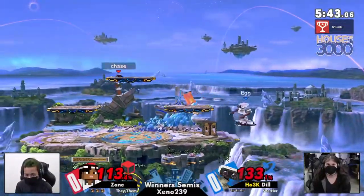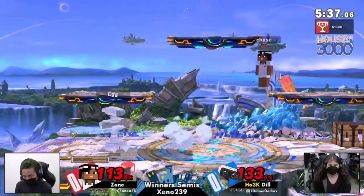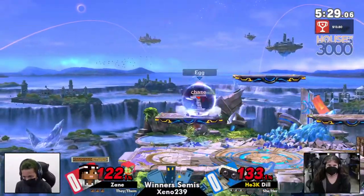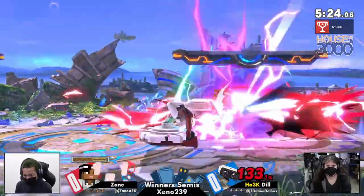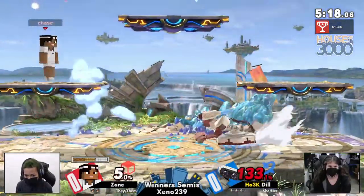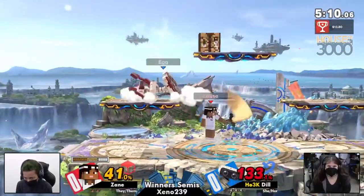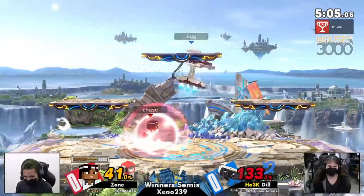Alright, getting stone. You're going to have to help me out just kind of understanding Steve's stuff in general — this character has a lot to know about. Well, for one thing, we're on Battlefield, so materials are neutral, standard across the board. Same for FD. Dil taking that first stock, though. Can Zayn quickly get it back? Dil beginning to get some decent damage, still not too much.